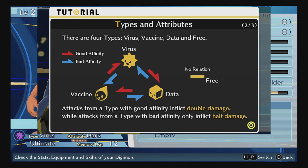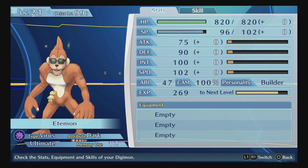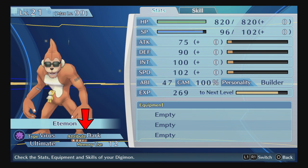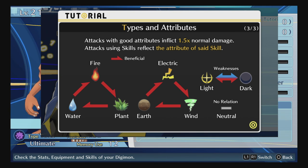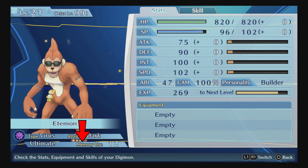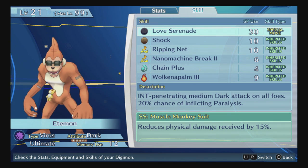There are different types: Virus, Vaccine, Data, and Neutral. It's a rock-paper-scissors system — Virus beats Data, Data beats Vaccine, and Vaccine beats Virus. It's very important to have a balanced team to make battles easier, since you never know what type you'll face. Always try to have at least one Virus, one Vaccine, and one Data on your team. There are also nine attributes including Fire, Lightning, Water, Grass, Earth, Wind, Light, Dark, and Neutral — each strong against one and weak to another.